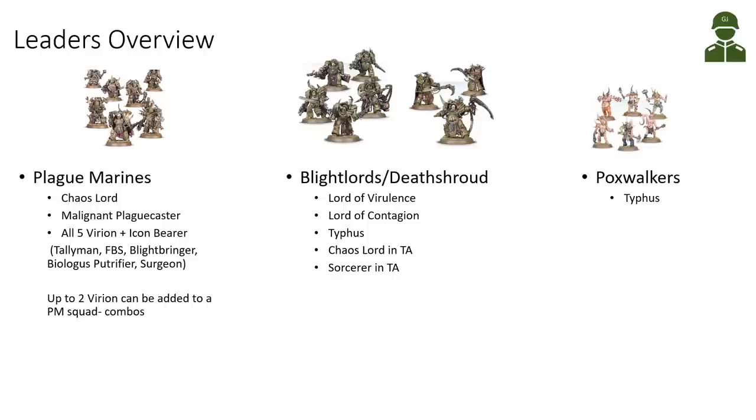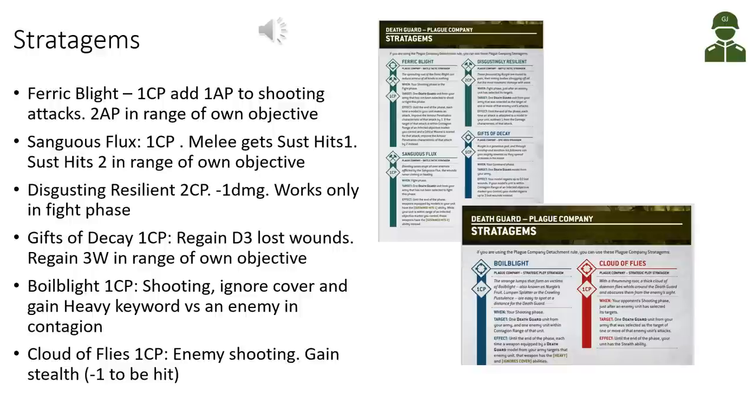Moving on to the terminators — Blightlords and Death Shroud can be led by the Lord of Violence, the Lord of Contagion who now gives reroll all to-hit rolls, which is quite nice especially with lethal weapons that auto-wound on a six to hit. Typhus can also join terminators, as can a Chaos Lord in Terminator Armor or a Sorcerer in Terminator Armor. The Poxwalkers can only be led by Typhus, so basically only Typhus can be chosen for either Poxwalkers or terminators — no overlap.